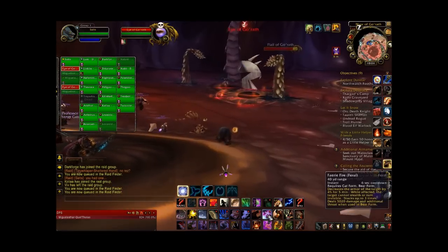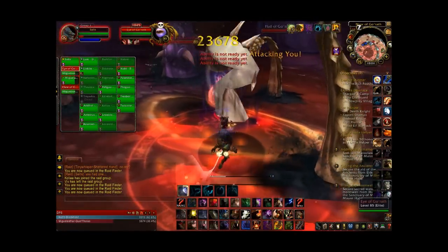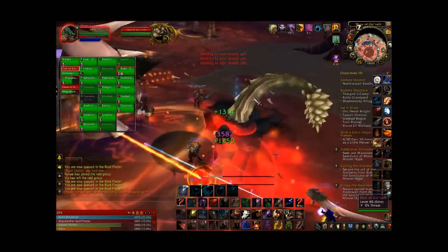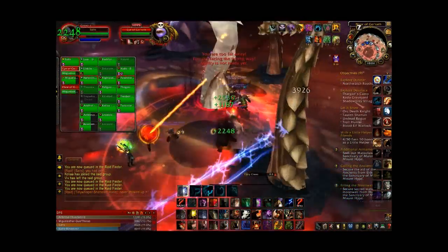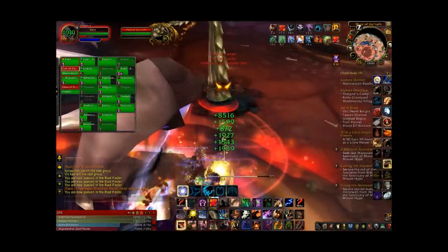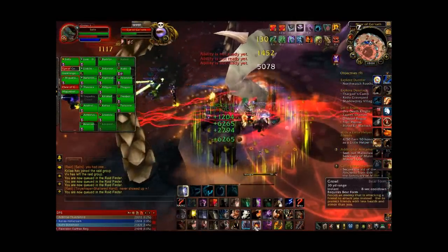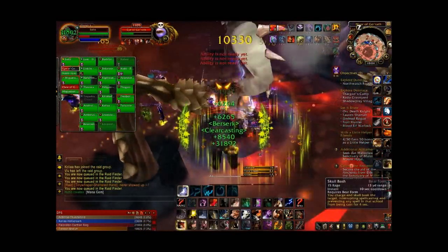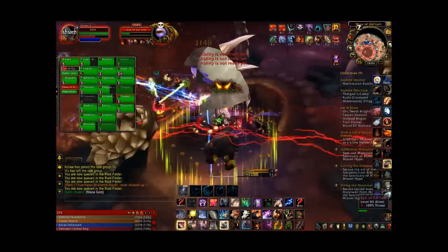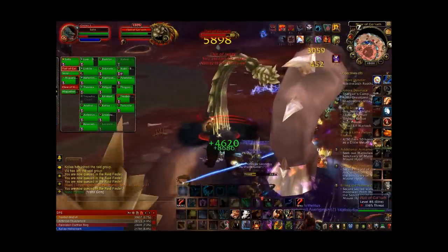This trash is a little bit more involved than the previous trash. They are coming in five packs: there's one in the middle that's the Eye of Goroth, there are three Flails of Goroth, and then there's a big Claw of Goroth.